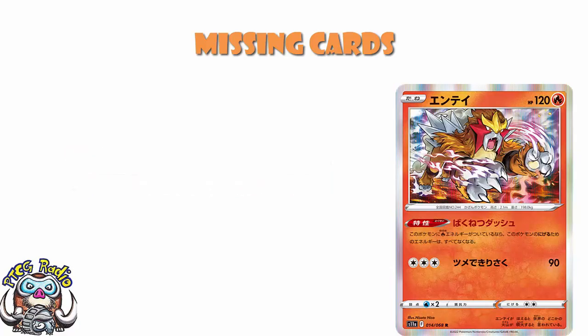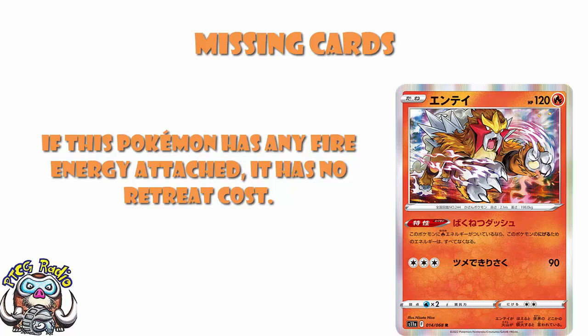We're also losing Entei. It has an ability where if it's got any fire energy attached, it has free retreat. For free colorless energy, 90 damage is fine. But the fact that it attacks for colorless energy while hitting a grass weakness, and can give itself free retreat if you do have fire energy — that one is a little bit interesting.